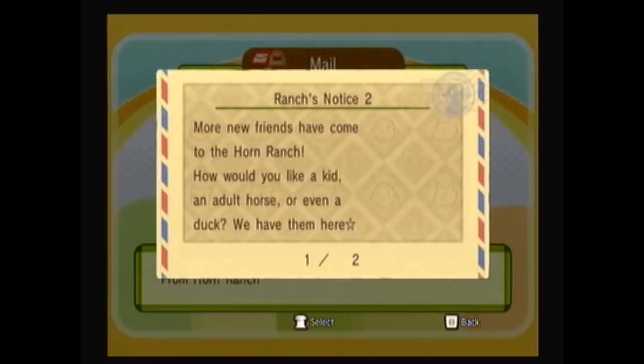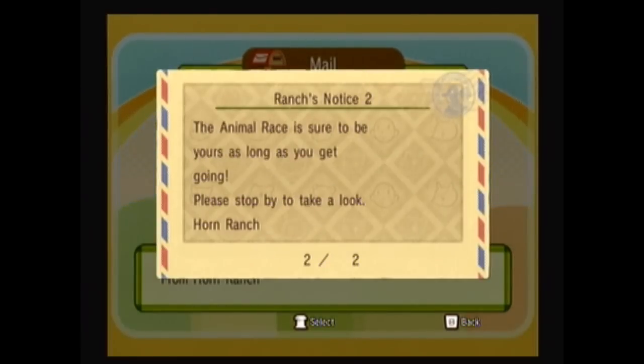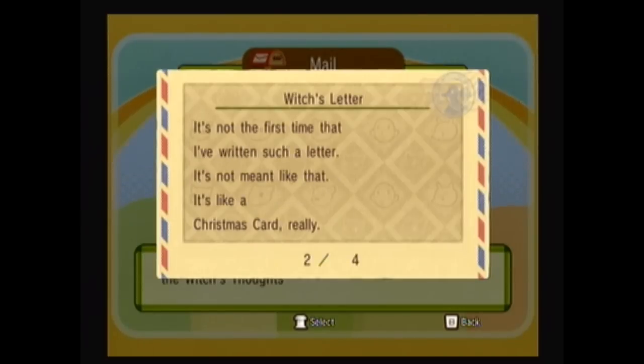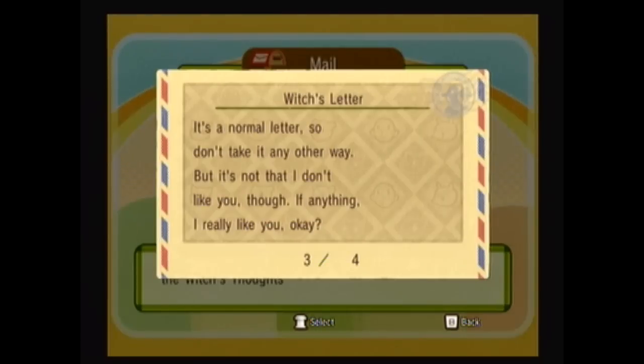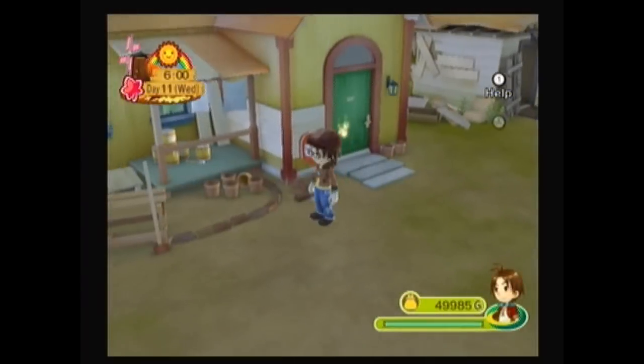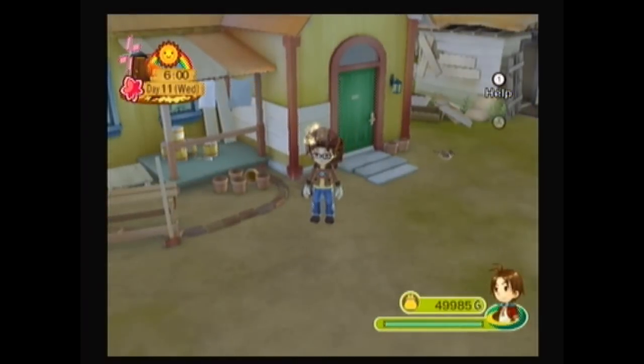I got a couple of letters in the mail this week. One was from the ranch - basically I don't care what they were saying. But then I got one from Witch. She says don't feel like this is a love letter just because I'm writing you - it's like a Christmas card, really. It's a normal letter, don't take it any other way. But it's not that I don't like you - if anything, I really like you. What I wanted to say was that I wouldn't mind going on a picnic again. I guess she just loved the picnic the other day - she wants us!